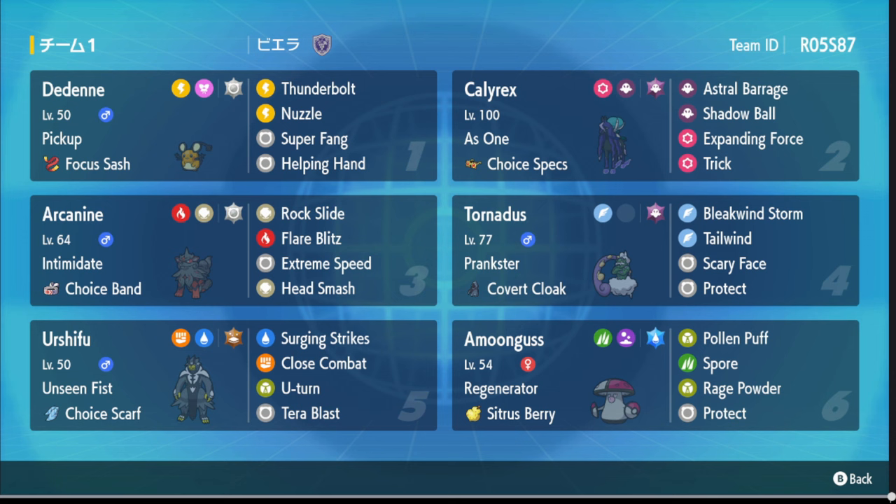The team has a Shadow Rider — no surprise there, Shadow Rider and Ice Rider are super good. This one has Choice Specs with Trick, which I don't see often; they usually just run four coverage moves because it's so strong. It does have Expanding Force, Shadow Ball, and Astro Barrage. The Dede, the star of the show, has Helping Hand, Super Fang, Nuzzle, and Thunderbolt.